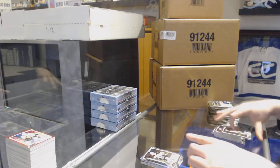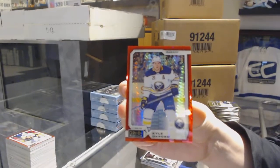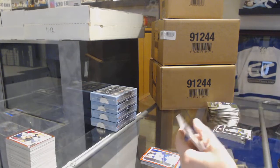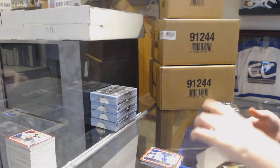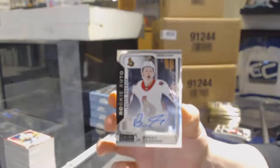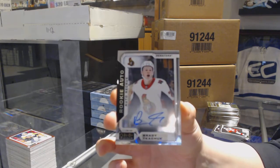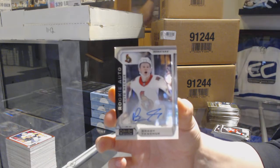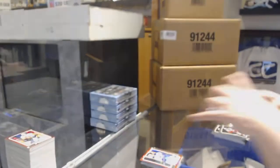Rookie for the Bruins - Ryan Donato, and a Red Prism of Kyle Okposo for the Buffalo Sabres. Rookie Auto for the Ottawa Senators - Brady Tkachuk! Brady Tkachuk.